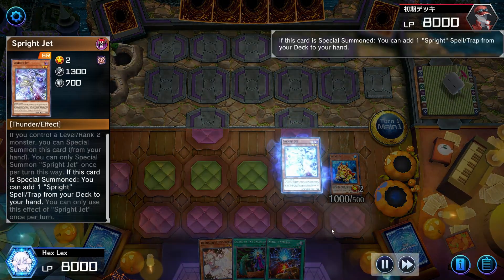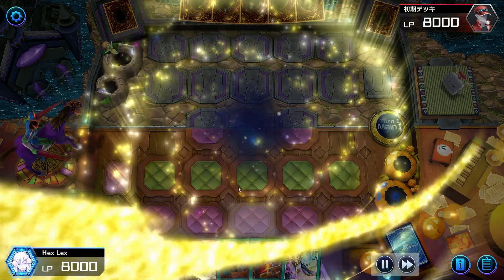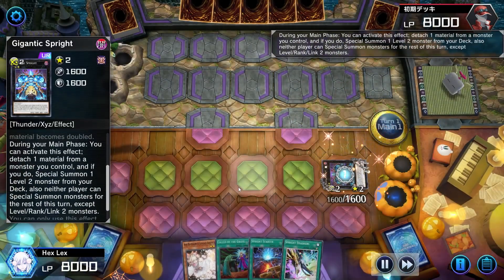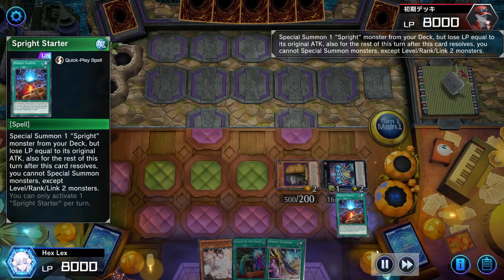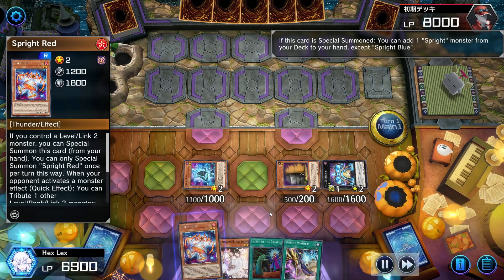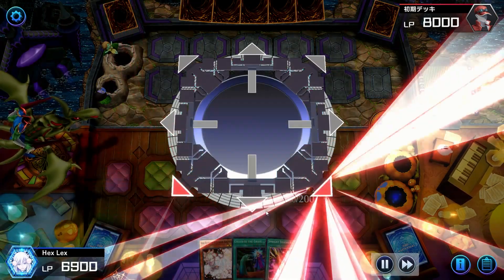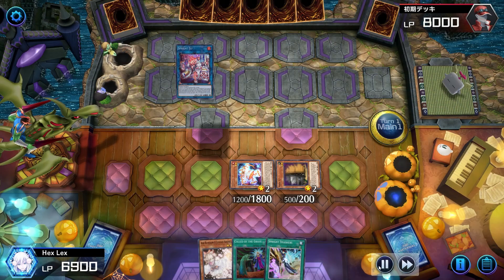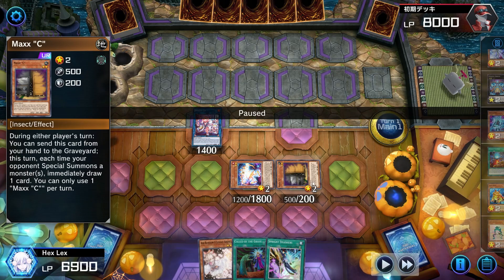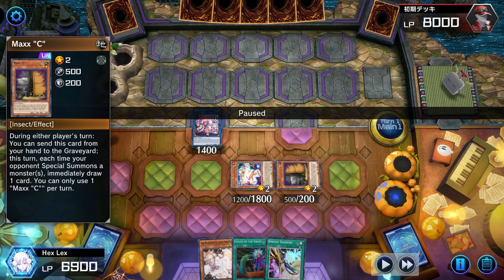I'm gonna start by normal summoning the Swapfrog, sending a Ronin Totem, and then I get to special summon Jet. I'm gonna use that to add the Smashers from my deck to my hand, because I already have the Starter here. Then I'm gonna overlay the Swapfrog and the Jet into the Gigantic Sprite, activate Gigantic Sprite's effect, detaching in order to special summon Max C. Note that summoning Max C like this is actually not necessarily a standard part of this combo, but because I happened to open my Swapfrog, I can use the opportunity to get Max C into my hand.